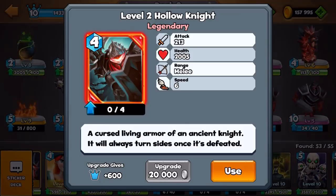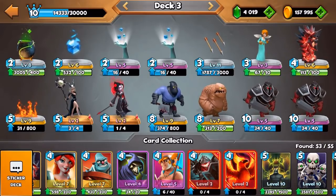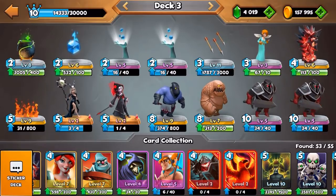One thing that is very special with this card, if you have not faced it yet, is that once it's defeated, it will switch sides. So if you place it down and it dies, then it will be your opponent's card instead. It's a very unique card and I haven't really found a good use for it just yet, but we're gonna have tons of fun with it. But guys, this is the Spike Statue deck, let's check it out.